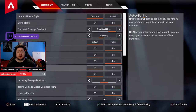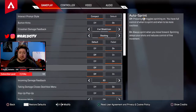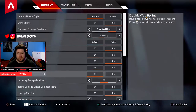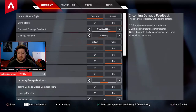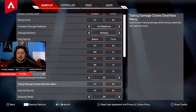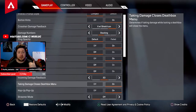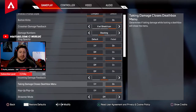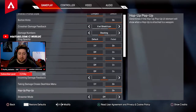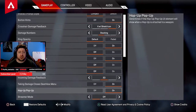Auto sprint: off — although some people like it on so they don't have to keep pressing the joystick down, but I like full control of my character. Double tap to sprint: also off. Incoming damage feedback: totally up to you — I just like 3D. Death box menu: turn this on. When you're looting a death box and somebody shoots you, you automatically exit the death box, which makes it easier to get away before you get knocked.